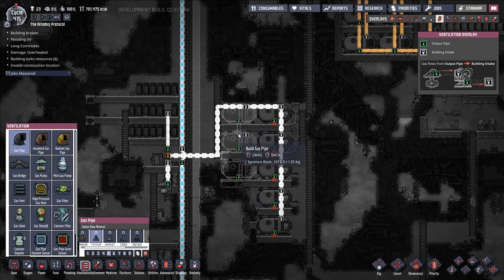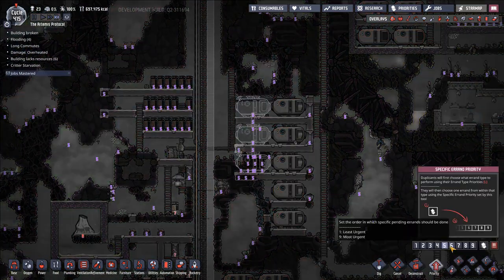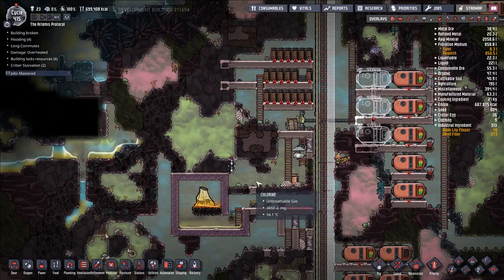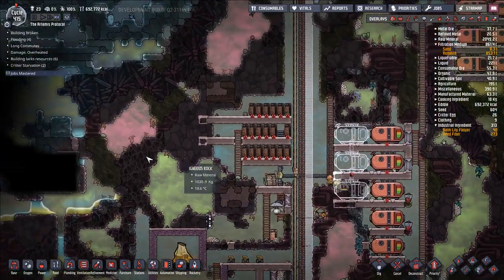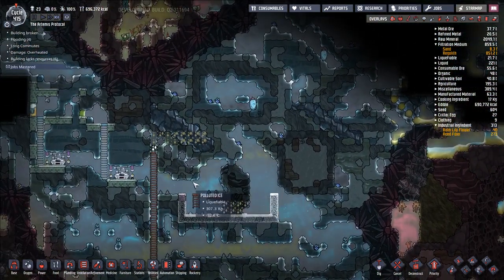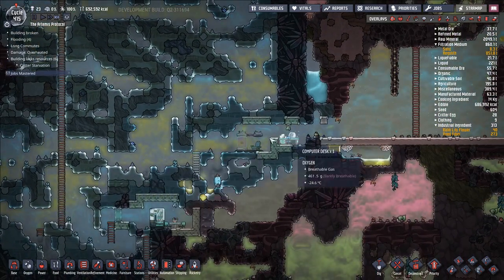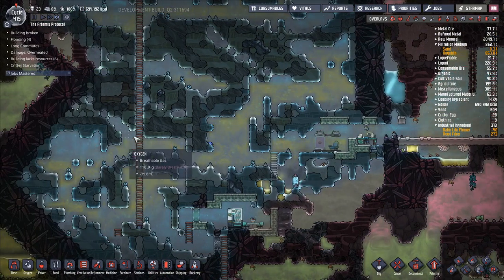I think we'll just go like this. Set the priority of this a little bit higher, and this a little bit higher — basically just so we can clear out some more area to work with. How are we coming along over here? It's going to take a while, that's fine, because they have to run basically all the way through here. I don't think there's another route for them to go essentially.